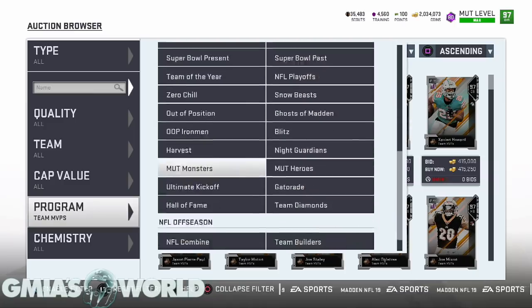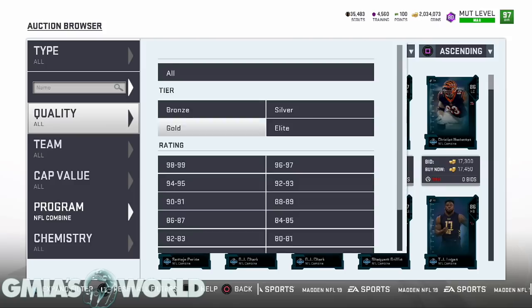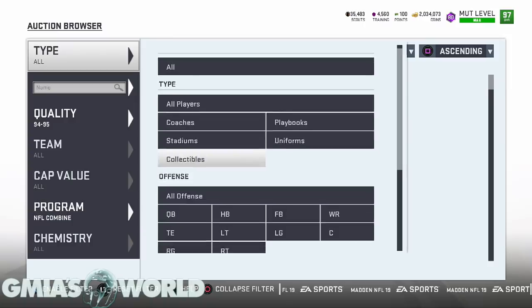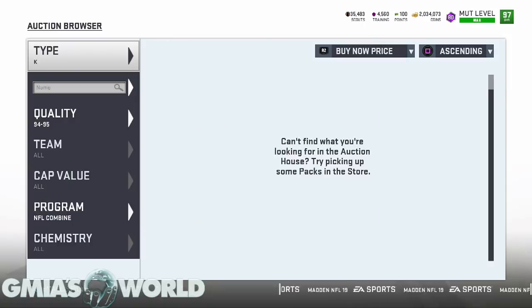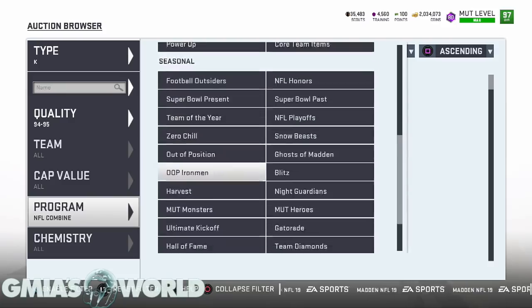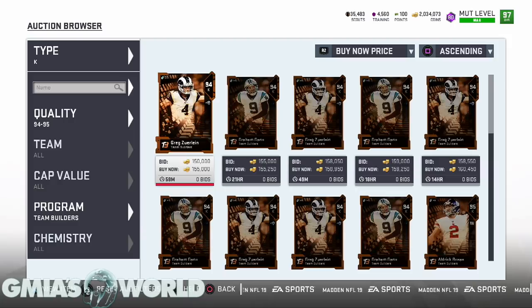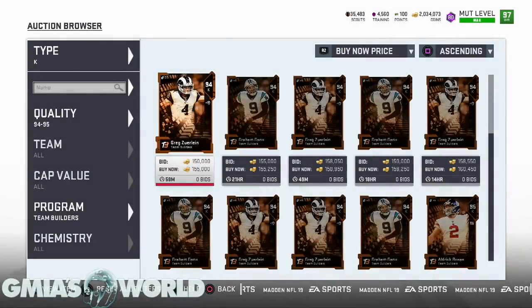They're kickers — are they the combine kickers? He's a 95 and he's a kicker. Oh, they're team builders. They all quick sell for scouting points, but you've got to be specific. So let's go to team builders. Greg Zerline is a 94. What is his kick power? It should be higher than the other guys, right? A 96 also — that doesn't seem right. How is his a 96 also? And Justin Tucker is a 96 as well. That just seems weird because Greg DeLegno — that dude is booting it from Mars.